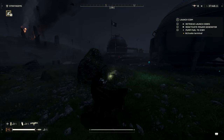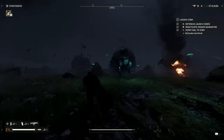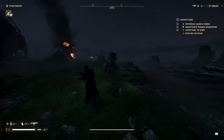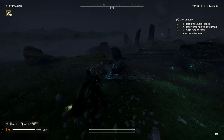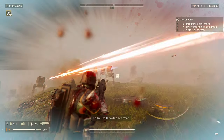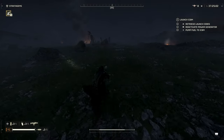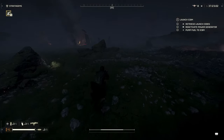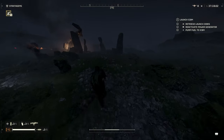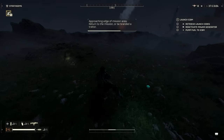One benefit of the Plasma Scorcher is that it can actually take down AT-AT enemies from the front. The splash damage from the weapon goes through that armor — if you hit them in the front, it will take them out in two shots, which is great. That's a really good pro for the Plasma Scorcher. As mentioned, this is not the case with the Breaker — you have to go around behind them to the pilot side. So the Scorcher's ability to shoot through that armor via splash damage is a nice benefit.